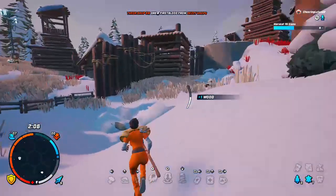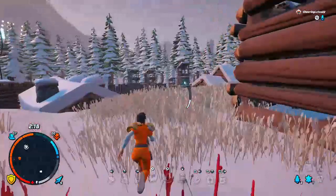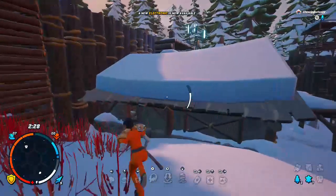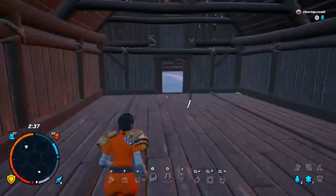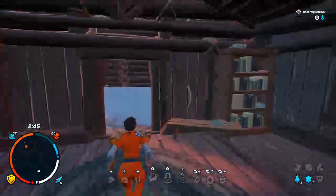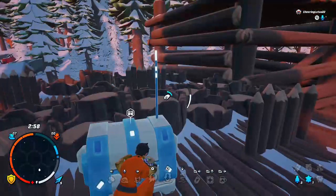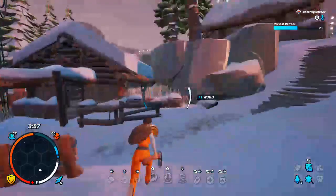We're going to start with the similarities. There are a lot of similarities between the Darwin Project and Fortnite. One of them is the graphics — the characters do look kind of similar. It's still a last-man-standing game. Both Fortnite and the Darwin Project have character customization, some of which you can buy or earn. You can also customize equipment, though equipment is a little less customizable in the Darwin Project because you have less of it.